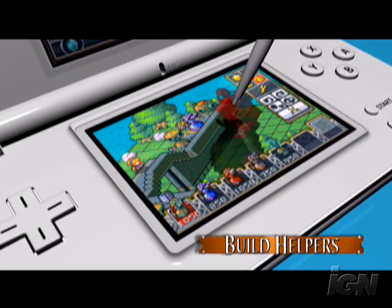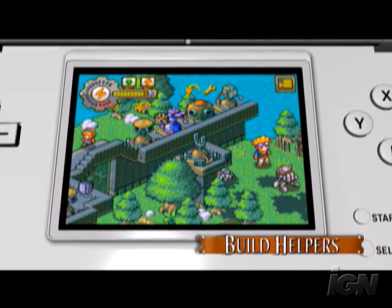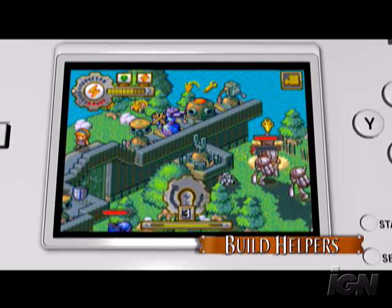Lastly, build helpers which need to be placed near one or more turrets. They provide bonuses for the turrets in range. A great helper is the damage helper, which increases the damage done by nearby turrets.